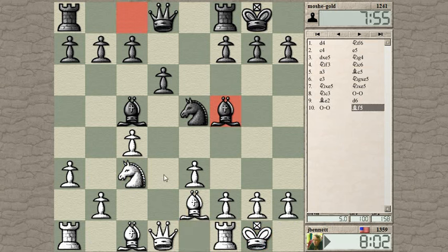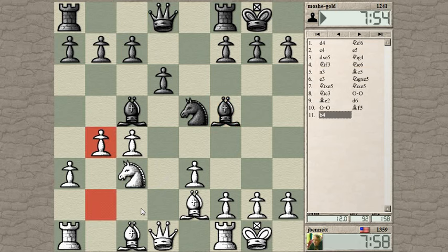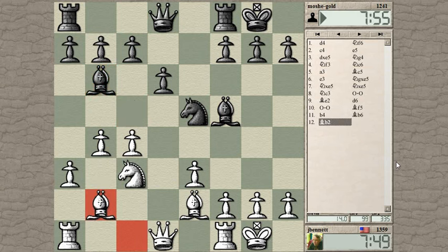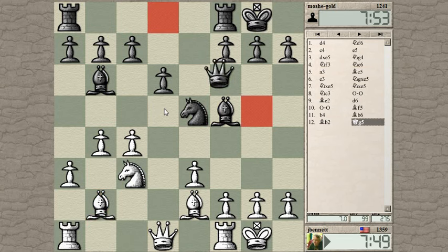He's looking at the d3 square here, but I have it under control at the moment. And c2, but the knight's not threatening to go to c2 just yet. This is kind of interesting. I could play a pawn here but he can just take it. Anyway, that was my idea — get the bishop off the back rank. Maybe knight to d5 is good here.